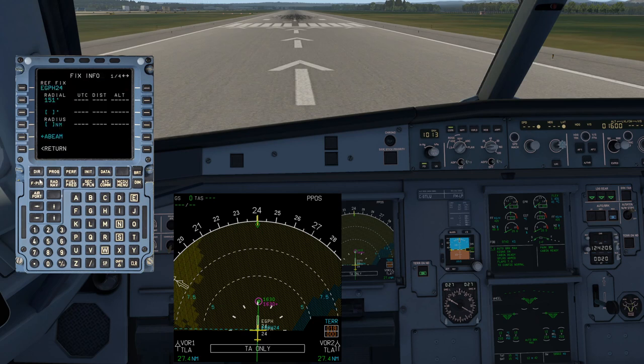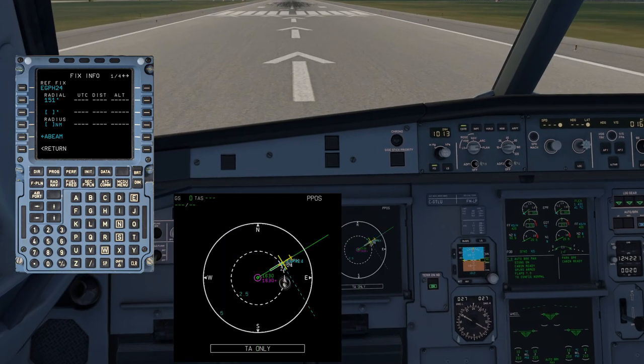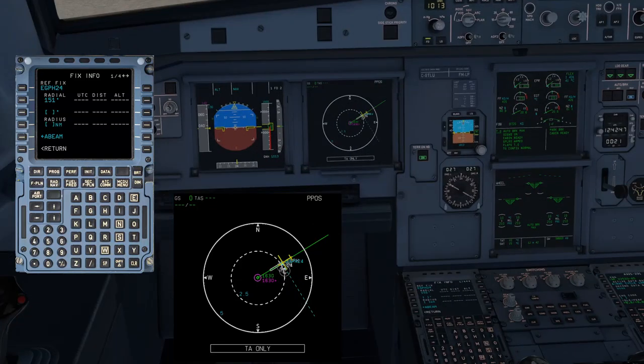While on the flight plan page it's useful to go to Fix Info. Select the top left key then the top right key, Fix Info, and put in the threshold of the runway you're landing on — Edinburgh Runway 24. I've put in a radial of 151. I'm sitting in the left-hand seat and I'm going to fly this visual circuit to the left — take off, fly left downwind, then left again and land. I want to know when I'm abeam the threshold so I can start my timer. The inbound course is 241, so I took 90 degrees off that which gives us 151. In real life you can look out the window, but this line gives you an accurate idea of when you're passing.